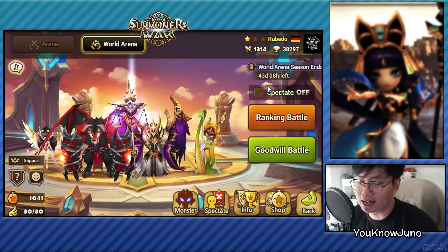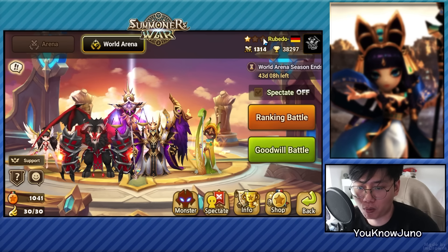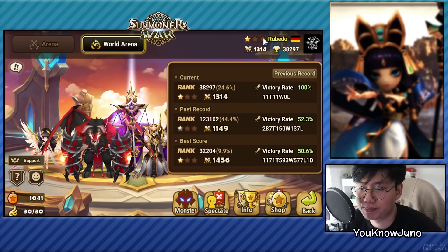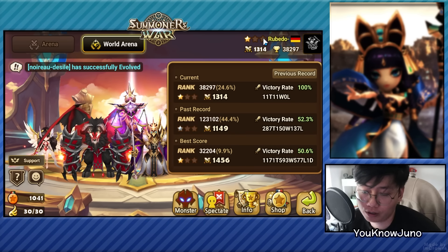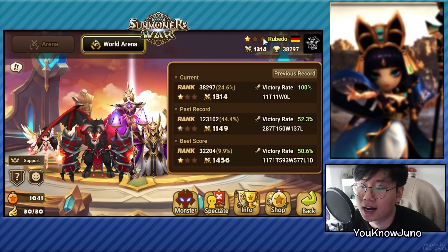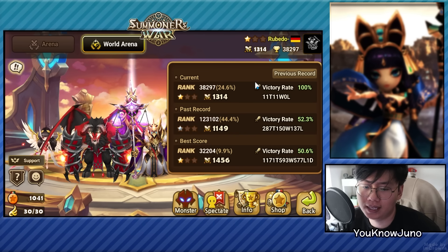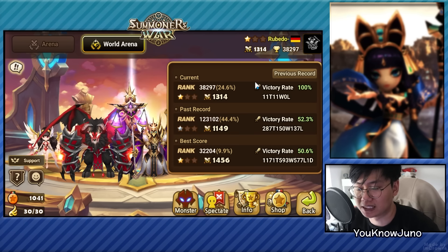Hey guys, this is Juno and welcome back to another account improvement in Summoners War. We are on Rubito's account - this is a Europe server account that wants RTA improvement. I didn't make the changes yet so I'm going to show you guys the before and after. His best record was C1, but I do think he has pretty nice rune quality to go higher. His best score was C1 with 1171 games, so he definitely played a whole lot. He lost some interest because he probably hit a wall with whatever play style he was going with, and with 1000 games in and just being C1, it's pretty understandable.